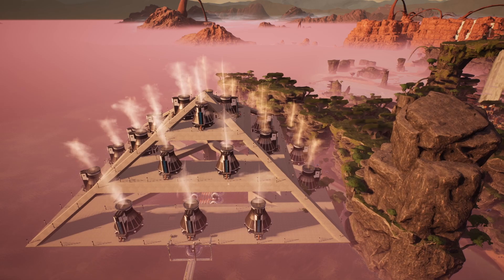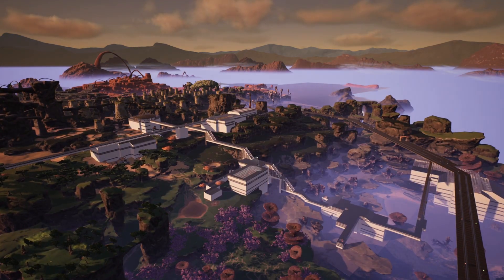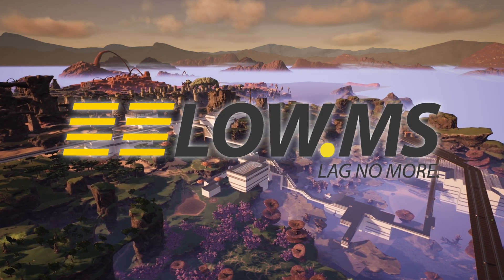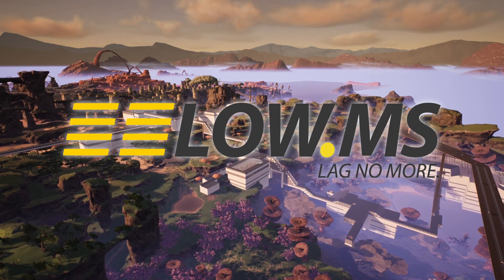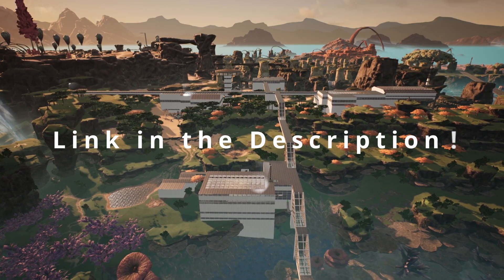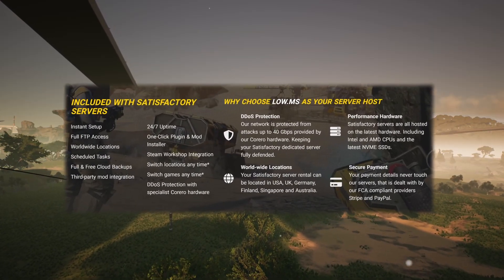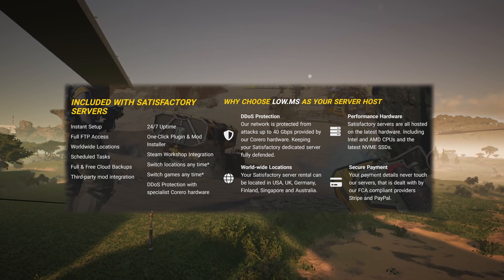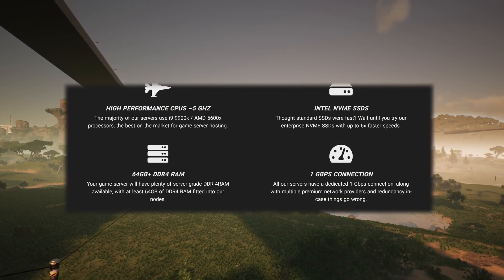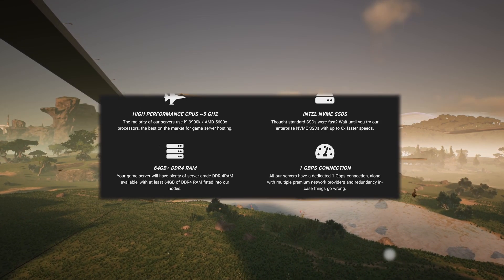Also, if you want to create your own dedicated server, then make sure to check out our server host provider, which is Low.ms. Today you can get 20% off your first dedicated server by using the link below and the code TotalEclipse at checkout. In doing so, you'll get a great low-cost server provider, a boost to your FPS in-game, and you'll also be supporting the channel. What are you waiting for? Sign up now.